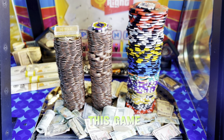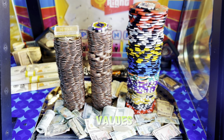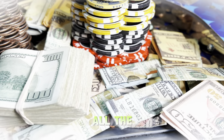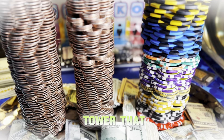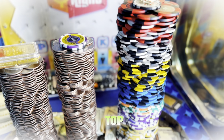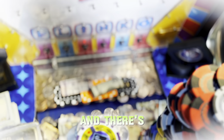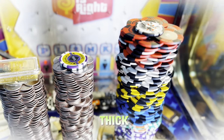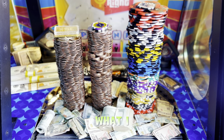There are three towers sitting here, all with different values. From left to right: the far left has a medium-sized tower with gold bars on top, the middle has a real skinny tower with $600 on top, and the far right has a big thick chip tower with a $100 chip on it.